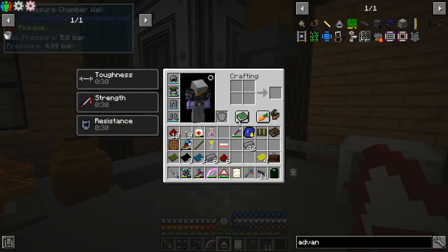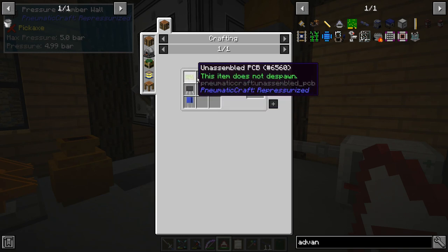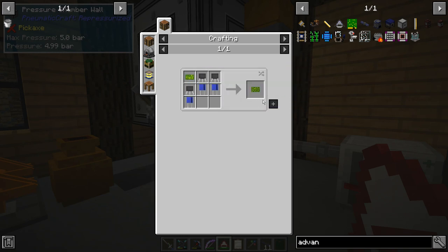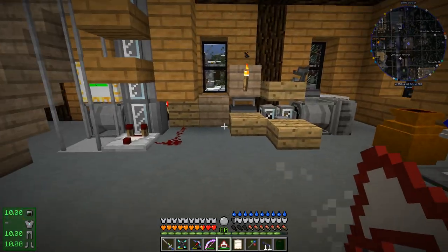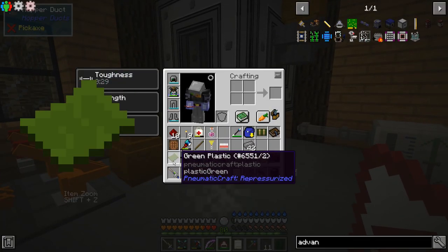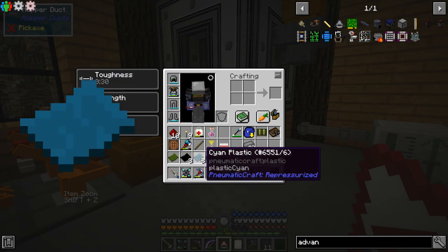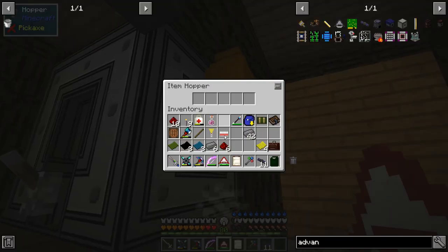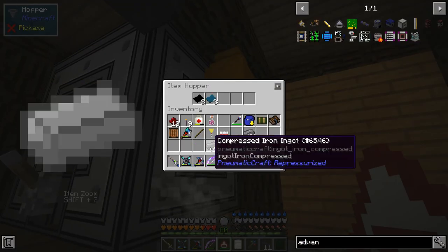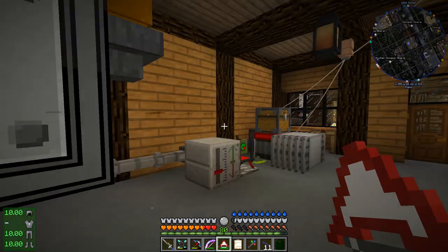Ready to make my advanced PCB. I'm making another one of these printed circuit boards. You may remember these from when we were doing the matter craft thing. I've learned after doing this multiple times that this is what we need for it: one green plastic, three black plastic, three cyan plastic, six compressed iron, and six redstone. If we just throw all that in here at once, that'll get us what we need.